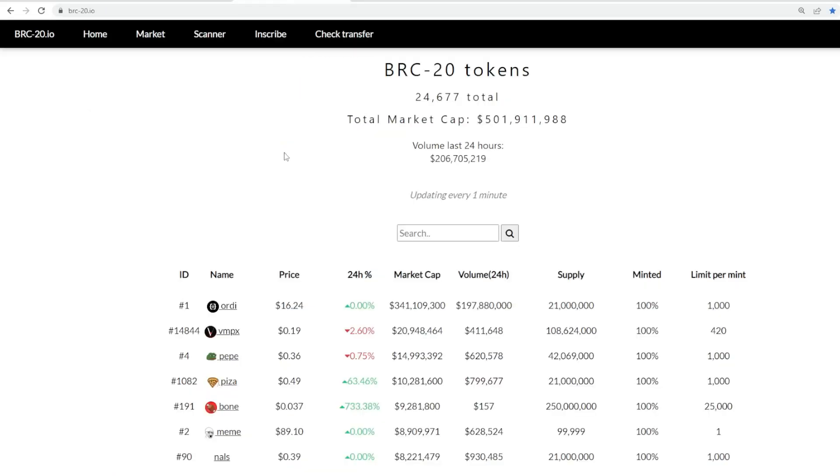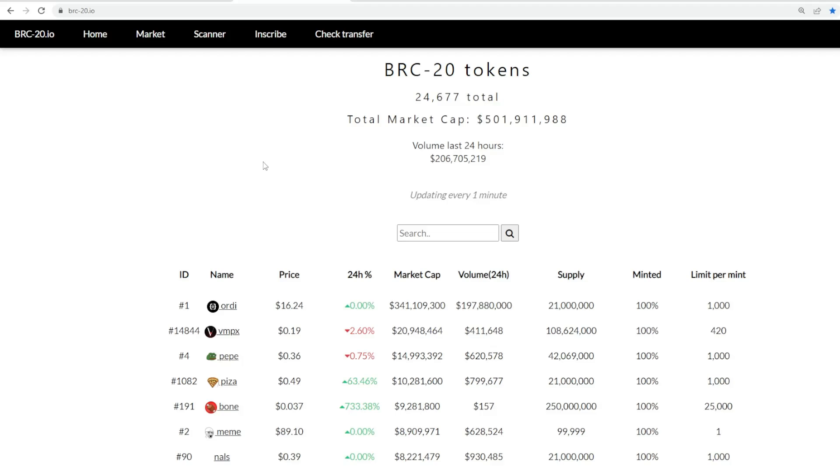Moving forward, as I discussed, for the whole infrastructure and growth of this BRC-20 marketplace, the next step I'd like to see is a decentralized on-chain open-source indexer for BRC-20. I think this should be perceived as the next iteration of this whole space. I know a few people are working on it, and we're obviously looking to help out in any way we can from a development and infrastructure aspect. It's just phenomenal progress overall.